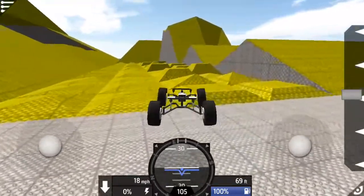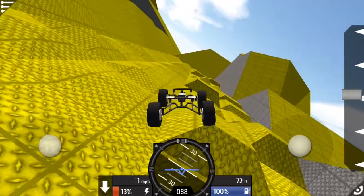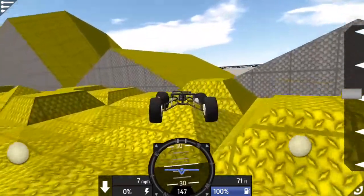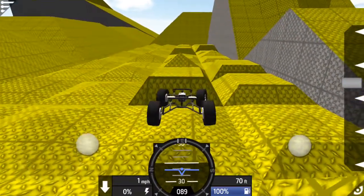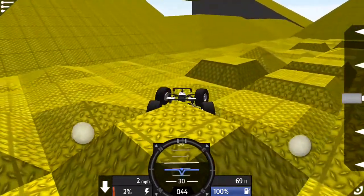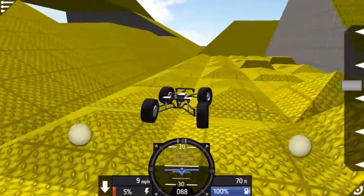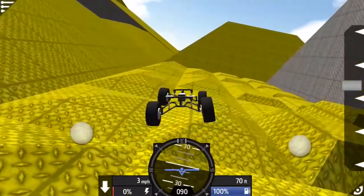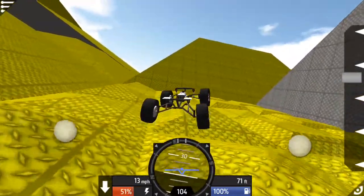This is a rock climb — well, more of a suspension test, this part here. But there is a rock climbing part. I wanted to test the suspension because this is a semi-realistic suspension, and as you can see, it actually acts like a semi-realistic suspension. I kind of tweaked it — practically just turned it into a Jeep, like bigger tires, things like that.